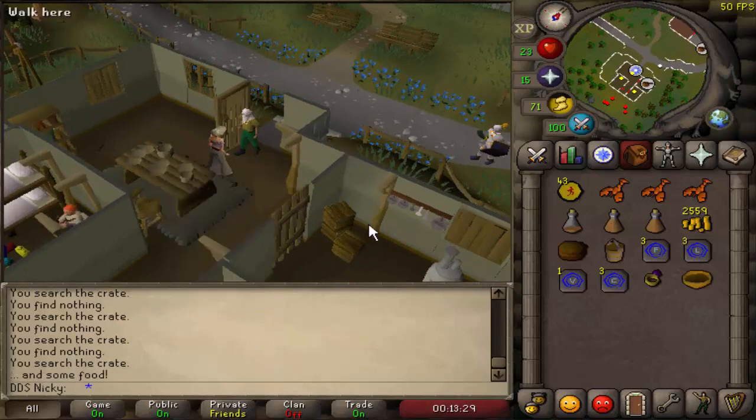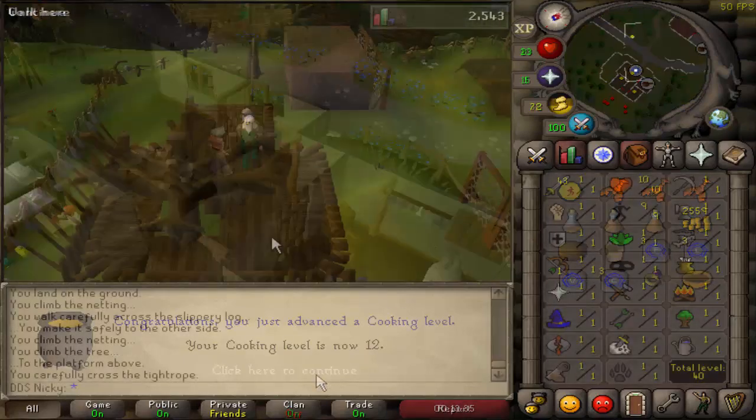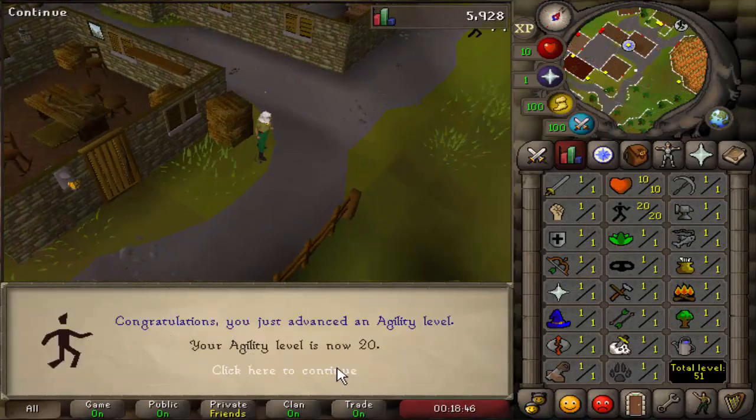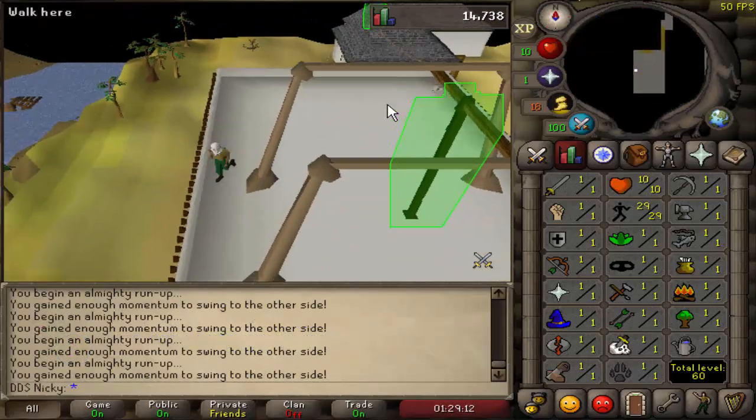The first quest you're going to want to complete is Gertrude's Cat, because when you get to that part of Recipe for Disaster with Evil Dave, you will already have your cat fully grown. Next, make your way over to the Gnome Stronghold Agility course and get yourself 10 agility. Continue on to the Draynor Village rooftop course and get yourself 20 agility. Afterwards, go to the Al Kharid course and get yourself 30 agility.